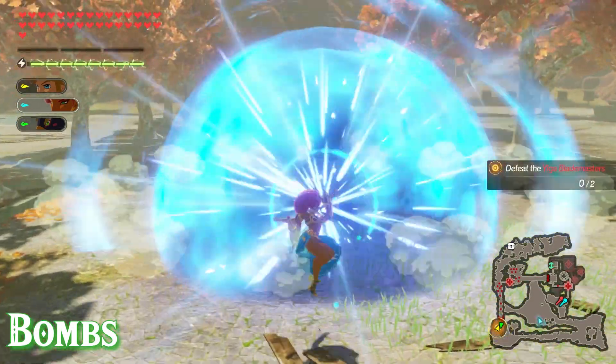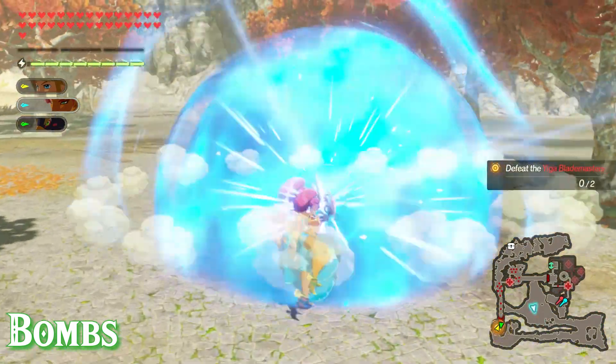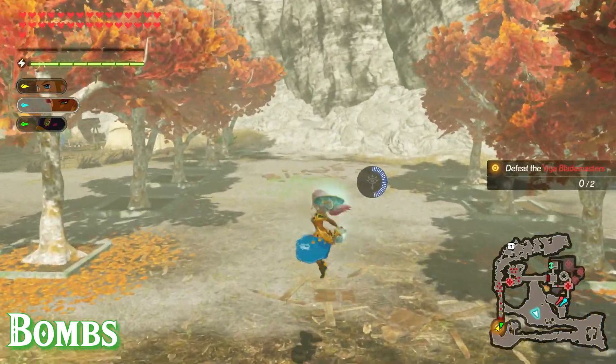Urbosa's bomb rune is pretty cool — whenever you use it she'll spawn a bomb and kick it closely in front of her. When the bomb explodes she'll use that explosion to jump mid-air, and once you're up there you can either use your mid-air combo or just paraglide.